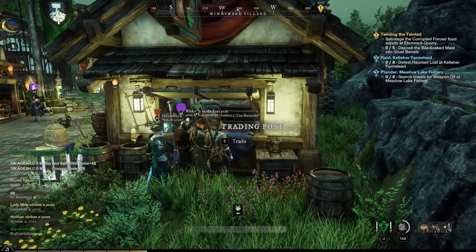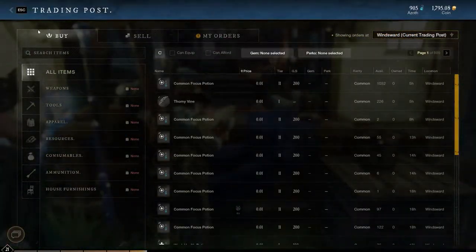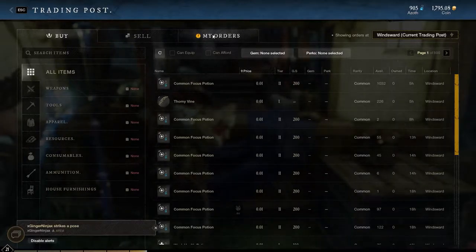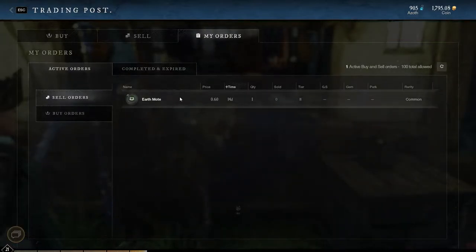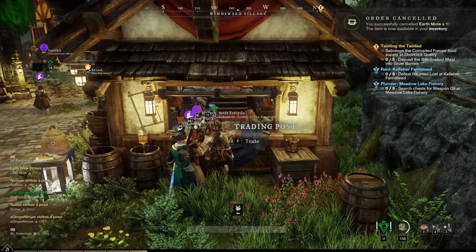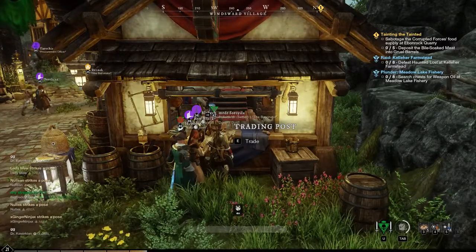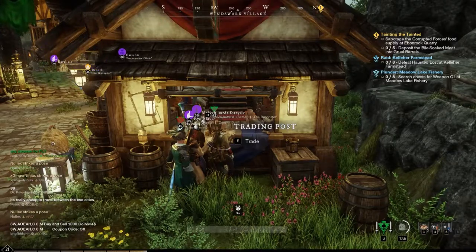Alright, welcome back. We went now to Winsworth, and now I'm going to show you how to get the items. I'm going to hit E to trade at the trading post. You'll remember I had a sell order I put in there in Everfall. Go to my orders — you'll see that sell order there. Left click on it, and now I'm going to cancel the order, and when I do this, it goes back to my inventory.